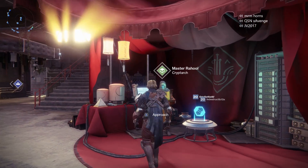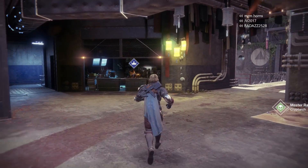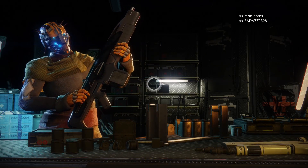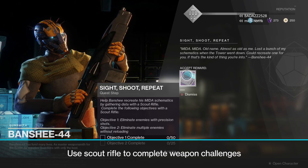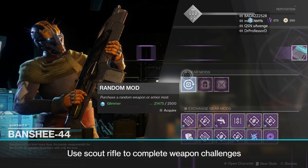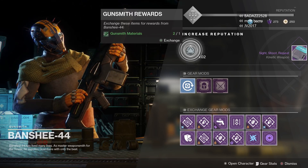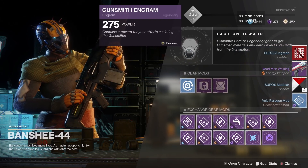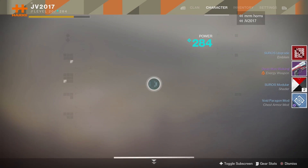Once you have the Mini-Tool, you'll need to go to the Tower and speak with Banshee the Gunsmith, who you'll be returning to several times for the rest of this quest. He'll give you the next step called Sight, Shoot, Repeat, which involves a series of weapon challenges you'll need to do with a Scout Rifle. The first set is to kill 50 enemies with precision shots, and kill 3 enemies without reloading 25 separate times. You can track your progress using the quest item in your Kinetic Weapon Slot category.